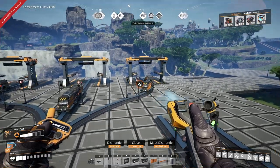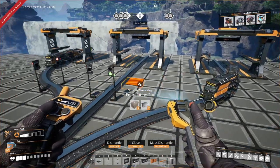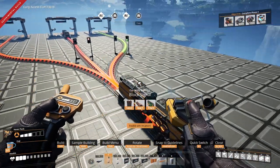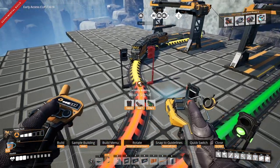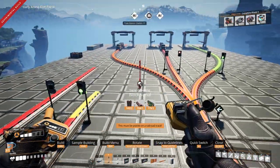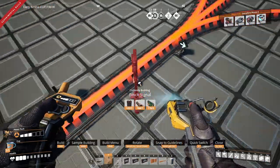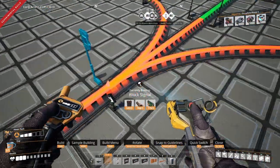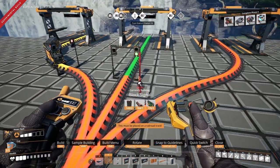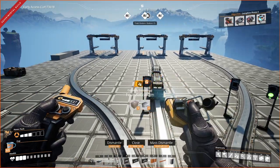Now why do you need signals? Let me dismantle this side and show you exactly why we need them. If I dismantle just the ones on this side and select this, you'll notice that train is going to be blocked from going anywhere — it will stop dead in its tracks. That signal will basically never ever turn green. All the way from here to there is now considered one block, and these trains cannot enter that block whatsoever.